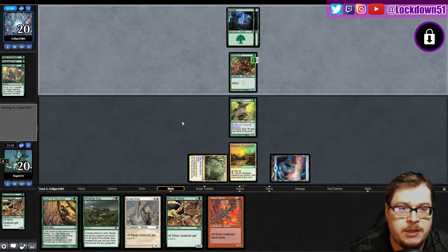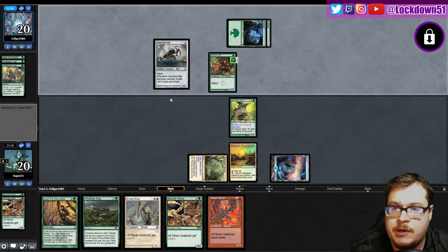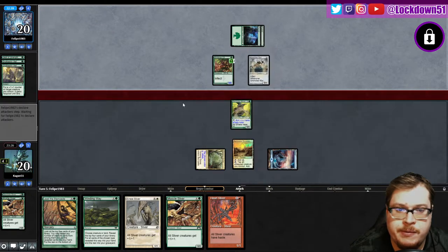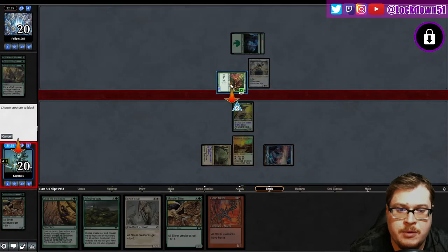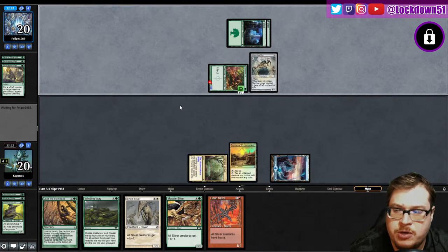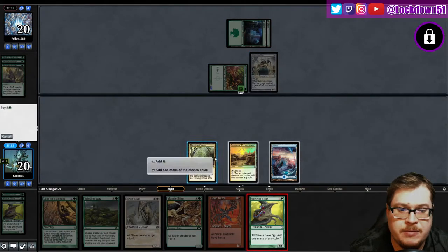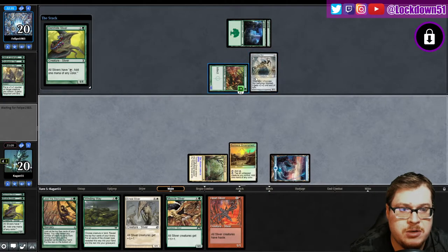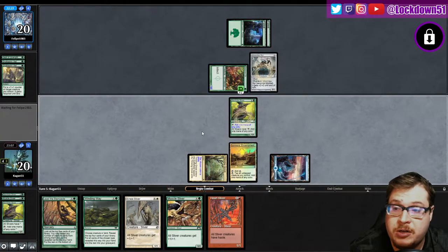They finally get their land — all right, so that's a problem. This guy's a freaking 3/3 now. Not seeing Rancors yet. Come on, give me a one-drop or something — no. Another Gemhide, okay. Well, this is becoming problematic. We can't even kill any of their creatures; if we block, it gets plus two plus two. So putting out a lord here doesn't really matter, we're just gonna put out a chumper.